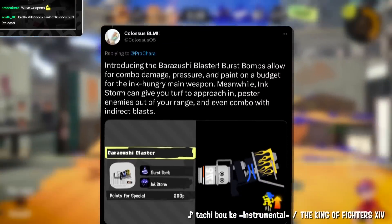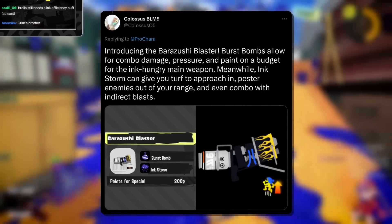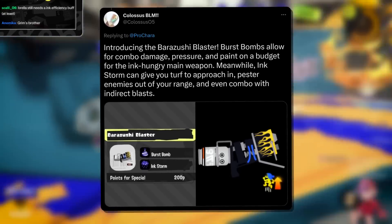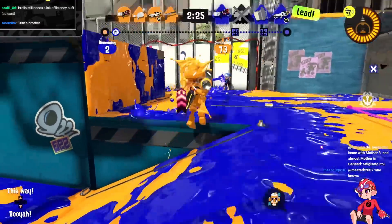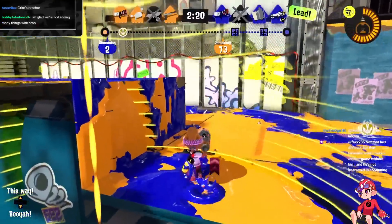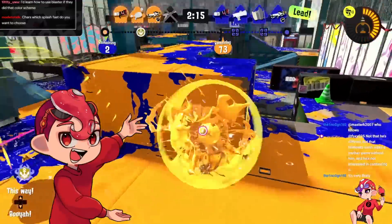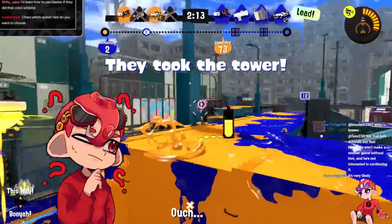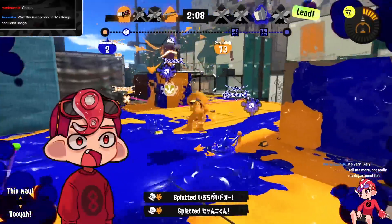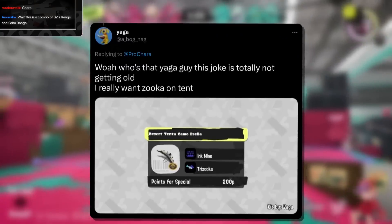Colossus says introducing the Barazushi Blaster — burst bombs allow for combo damage, pressure, and paint on a budget, while ink storm gives turf to approach and chip enemies, even comboing with indirect blasts. It's a pretty good kit. Ink storm on normal Blaster is fine — nothing special but nothing bad. Burst bomb on it is obviously very insane considering it already has pretty good mobility for a one-shot blaster. This would probably be a very good weapon. Do I think it'll happen? Absolutely not — they're gonna give it Toxic Mist and Point Sensor.